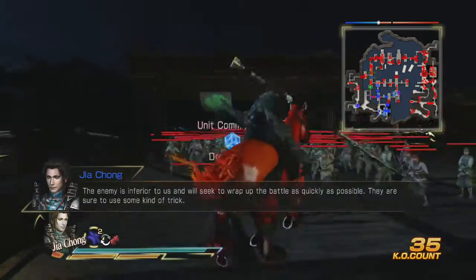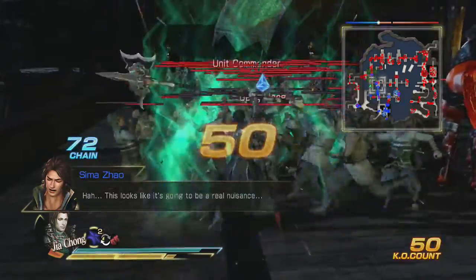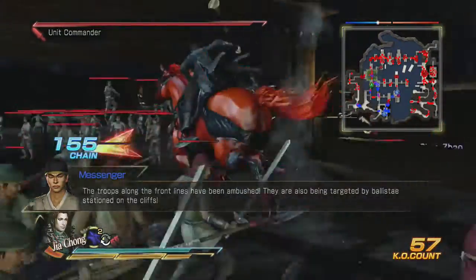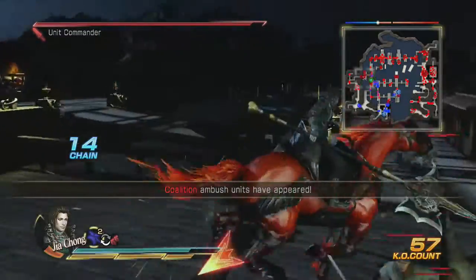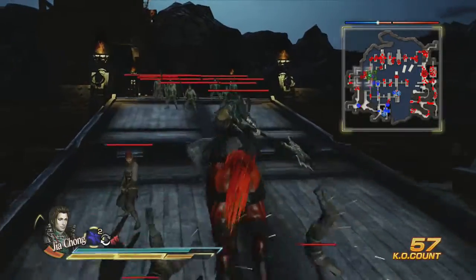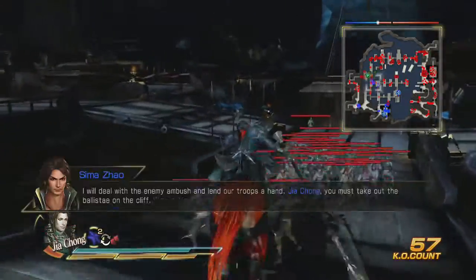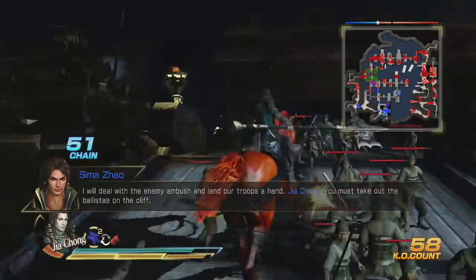For this one, we have to capture ballistas that have been taken from us. So I am waiting for that to pop up. Oh, that one right there. So where's that at? It's right there. I have to capture those ballistas that are shooting at my people. I believe I do it by going this way. I have to go around there and stop those so they can't defeat any of my officers.